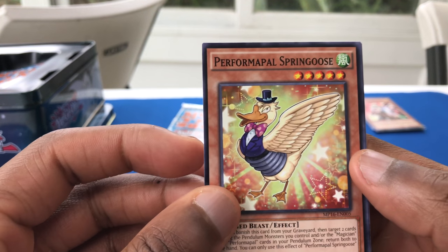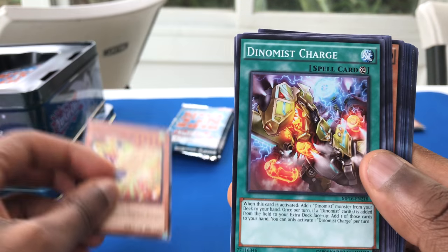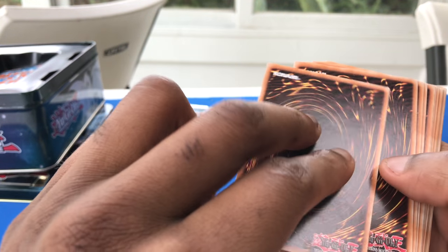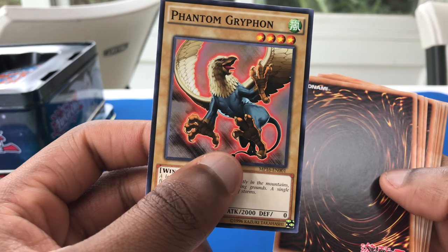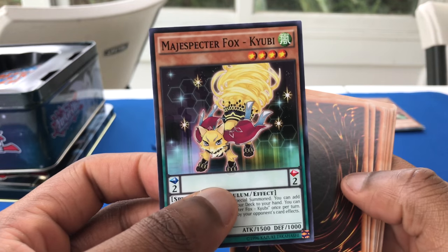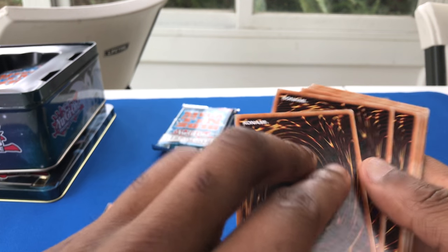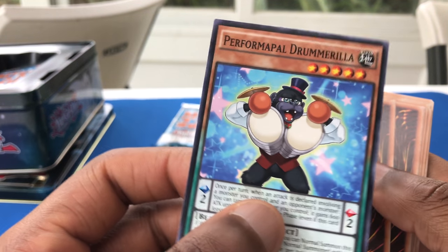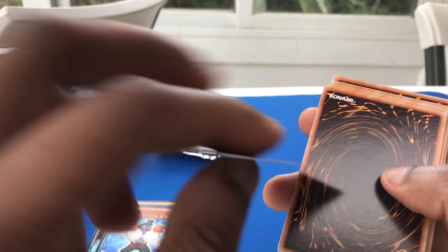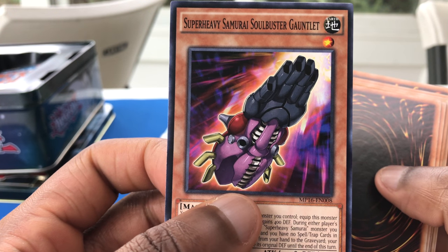So we start off with Performer Apple, Spring Goose, Phantom Griffin, Majestic Fox — it's known as a Pendulum Monster, I don't know anything about. Performer Apple Drumarilla. This should be one of my holos here, it's coming up. Super Heavy Samurai Soul Buster Gauntlet.